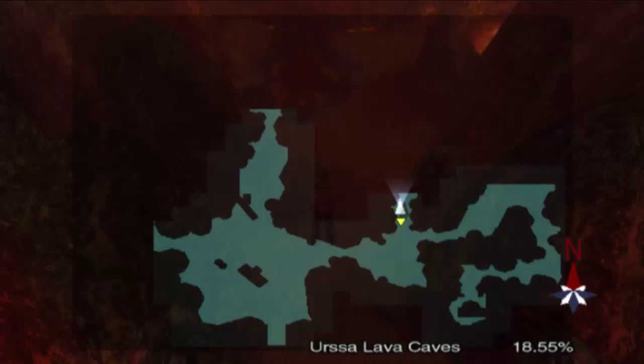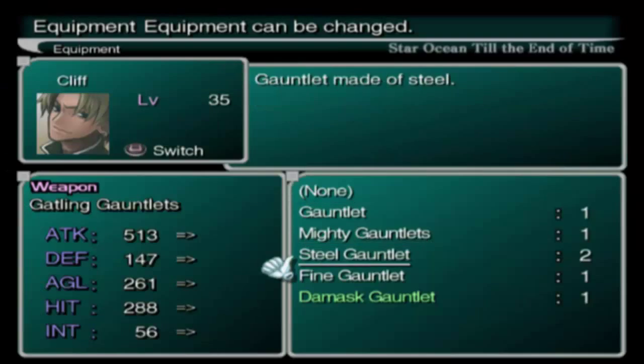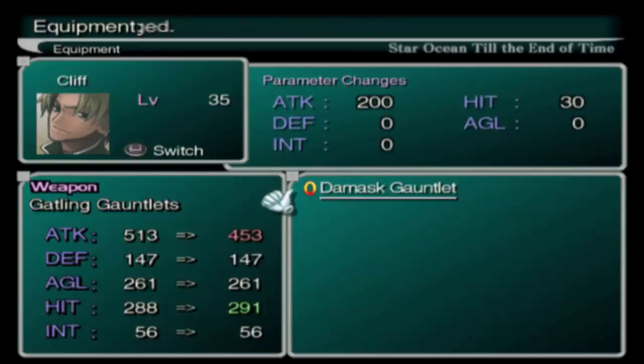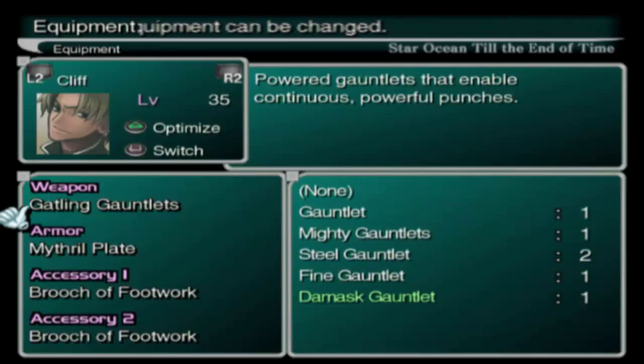Hey guys, welcome back to Let's Play Star Ocean 3. Last time we made our way to the Ursa lava caves and we got a bunny key - don't ask. I just backtracked to an area I hadn't explored yet; it's got a little treasure chest here. It's a Damask Gauntlet, but I think I already have that or we have a better one. Yeah, we have a better one so we don't need it.